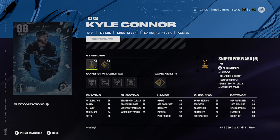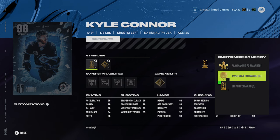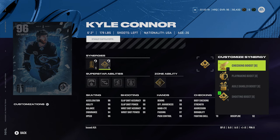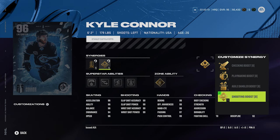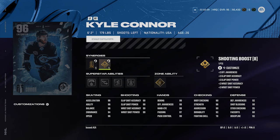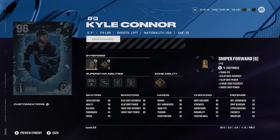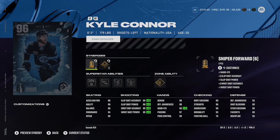Number three is Kyle Connor — I really like Kyle Connor. His size is awesome: 6'2", 179 lbs, left-handed winger. Synergy options are playmaking forward, two-way forward, and sniper forward. He's also got checking boost, playmaking boost, agile dangling boost, and shooting boost. What would have made this card even better is speed boost, which would have given him 98 speed, but it's okay — it's still a really good card. He's got a max-out shot, 99 across the board, so you don't need to activate sniper forward or shooting boost.